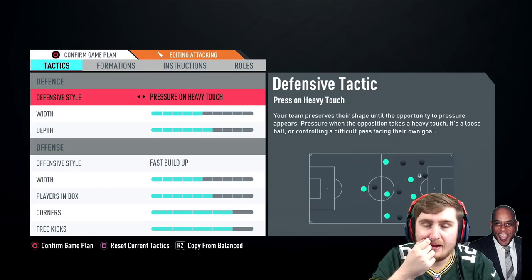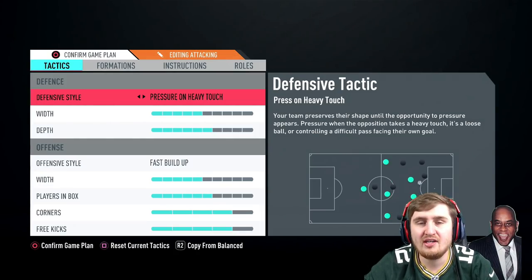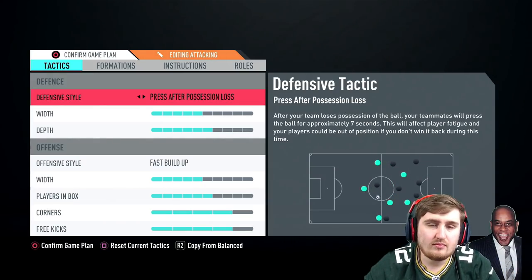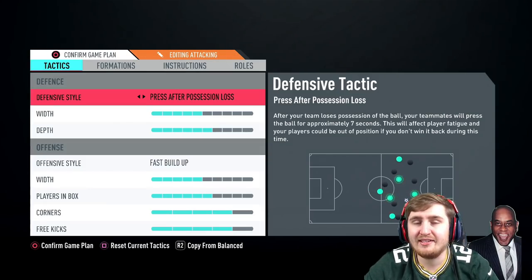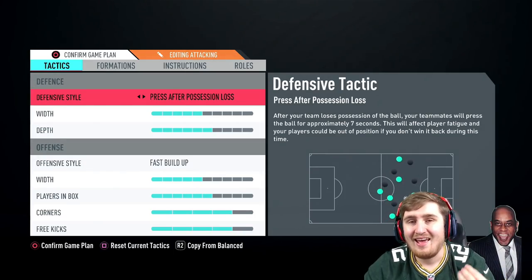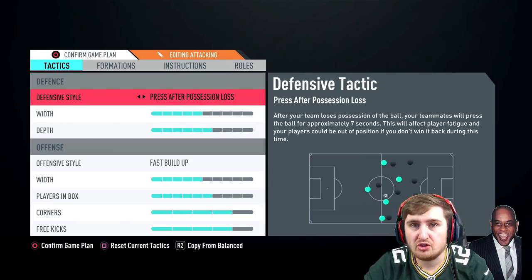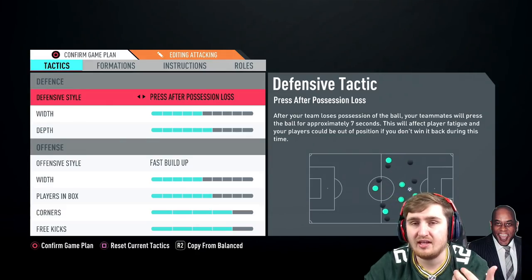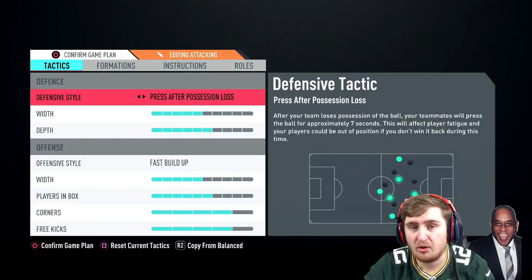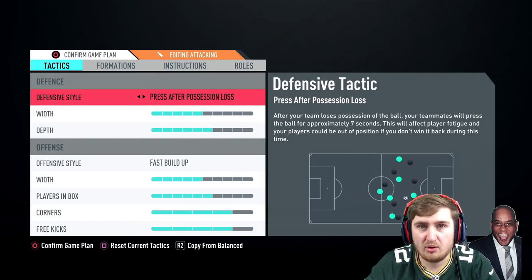Press on heavy touch: basically if the game seems to think that your opponent has put themselves into a bad position you can capitalise on, your players will go a bit more aggressive and try to win the ball off them. Press after possession loss: this one's basically the Pep Guardiola philosophy. When your team loses the ball, it takes seven seconds for your opponents to get the ball under control and get their shape - that's Pep Guardiola's philosophy that he started at Barcelona. So for about seven seconds after you lose the ball, your team will all-out press to try to win the ball back before your opponents get it under control.